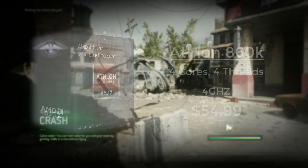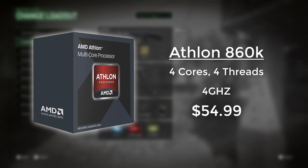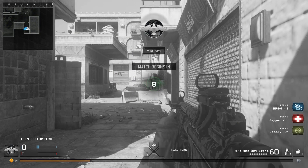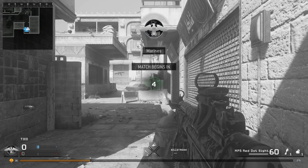Next up we have the Athlon 860k CPU. The reason I went with this older FM2 platform is because for the budget you can pick up the 860k, which is a 4GHz quad-core CPU, for only $54.99 — which is an excellent price. It also overclocks pretty decently, so that's a plus.